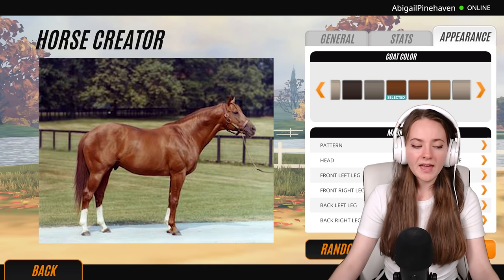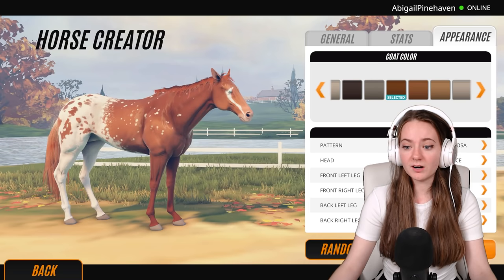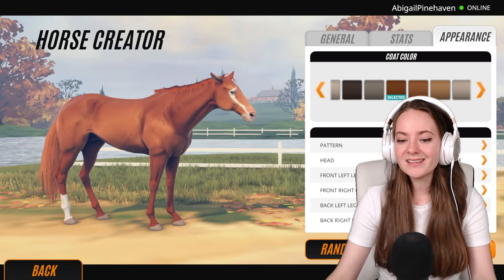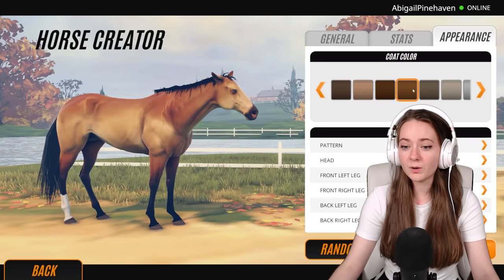Now comes the interesting part — we've got to pick out his coat. He has a very bright chestnut, so I'll switch the patterns to blank because he doesn't have a pattern and he's not even dappled. A lot of the famous thoroughbreds in the racing industry tend to be pretty plain looking. On his head he has what looks like a stripe — yeah, I'll go with that. I'm not fully happy with the coat color though.